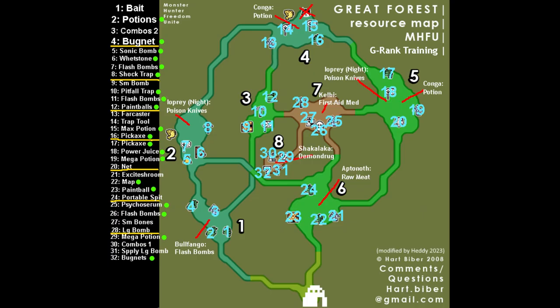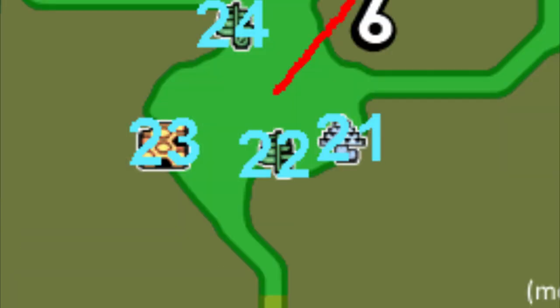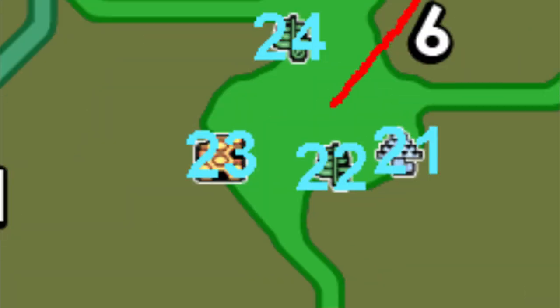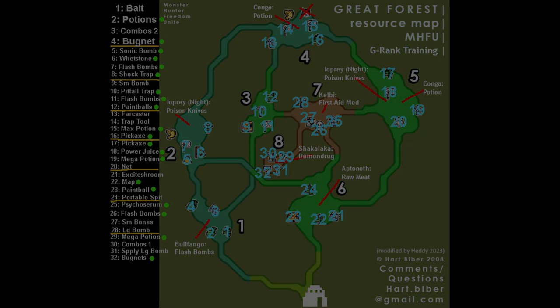You can, of course, feel free to gather for anything else you may find helpful. For example, Whetstones in Area 2, or Psychoserum in Area 7, or a map and some Paintballs in Area 6. There should be a link in the description to this image, as well as a couple of guides not made by me that go into more depth if that's helpful.